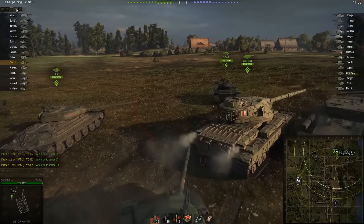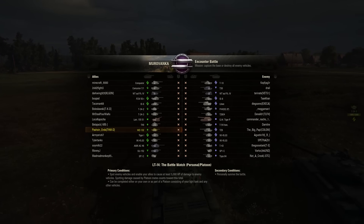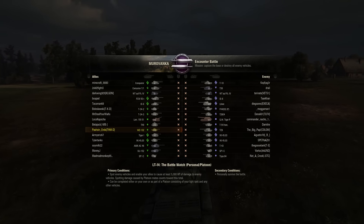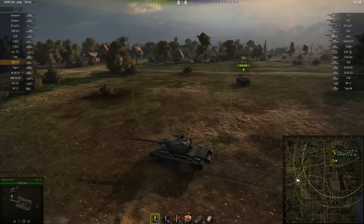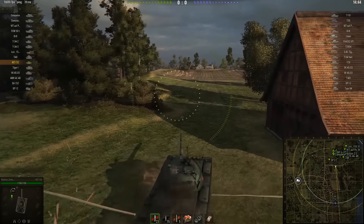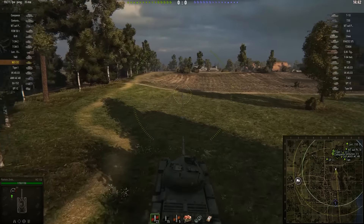Welcome everybody to another World of Tanks replay. My name is Maxwell, and this one is from the user Passion Ends. He's driving the WZ-132 in an encounter battle on Muravanka. The WZ-132 is a tier 8 light tank for the Chinese — pretty damn good light tank as well.